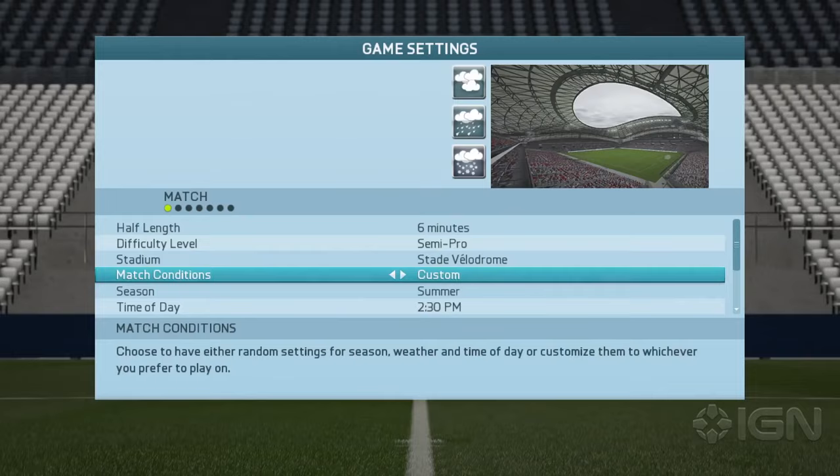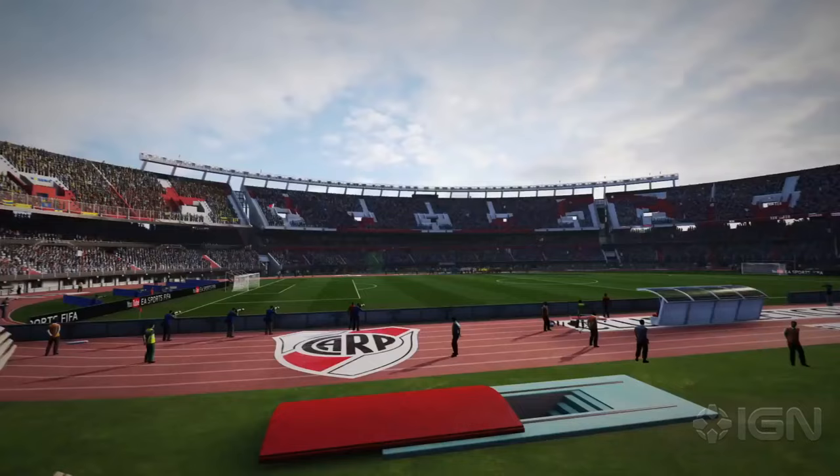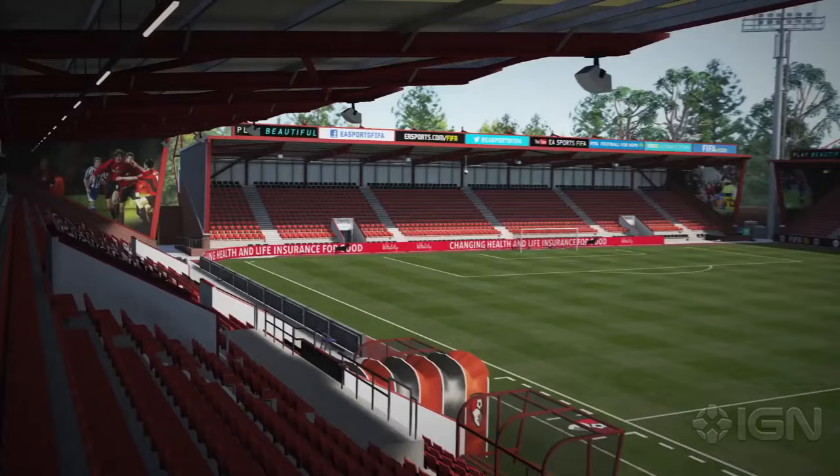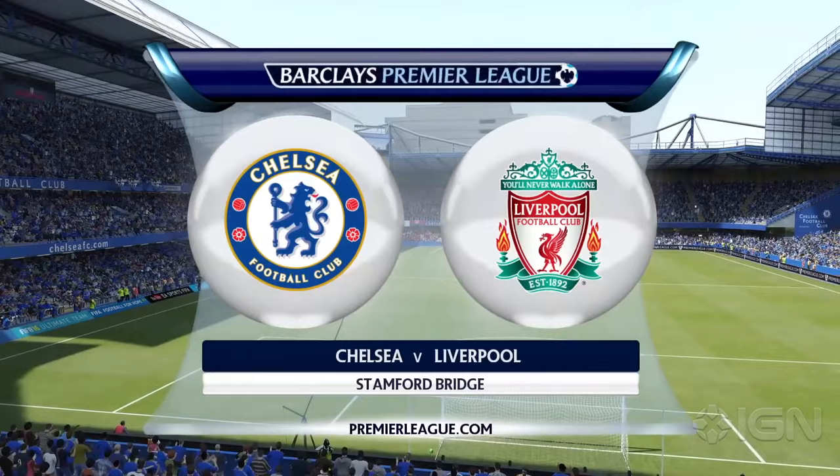Jumping into a match, set new weather conditions like foggy and hazy, and choose from nine new stadiums, including Borussia Park, El Monumental and Stade Belladro. The newly promoted teams in the Barclays Premier League also get their home grounds in the game, adding to the unmatched authenticity we introduced last season.